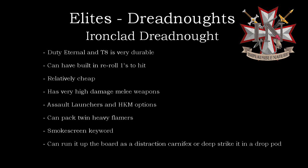Those heavy flamers will help him clear out chaff and screen units so that he can get to tougher units like Gravis and tanks. You can also take the Assault Launchers, which give you access to a stratagem: select one unit with this keyword in your army and choose an enemy unit within 9 inches — that unit can either take D3 mortal wounds, or lose an attack and be unable to overwatch or set to defend.